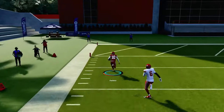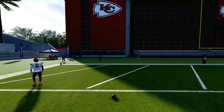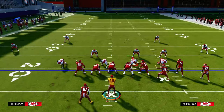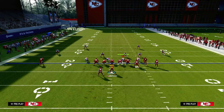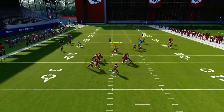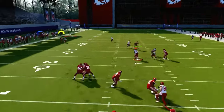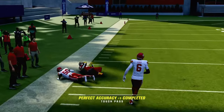Now I'm going to show you a curl-flat. A curl-flat is honestly probably their best bet to try to defend this. We'll put the curl-flat out here, and you'll see he gets a little bit more depth — he does match this — but you can still kind of get it over the top of that defender.